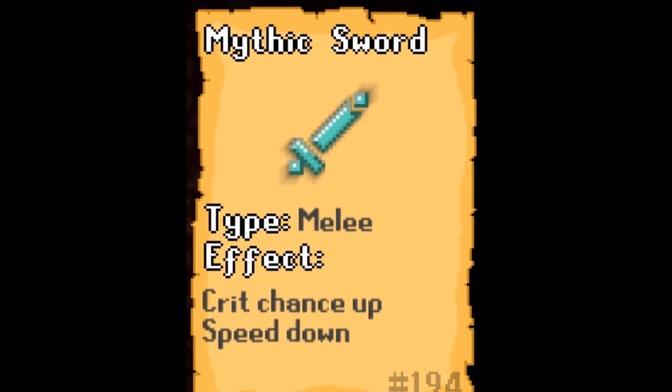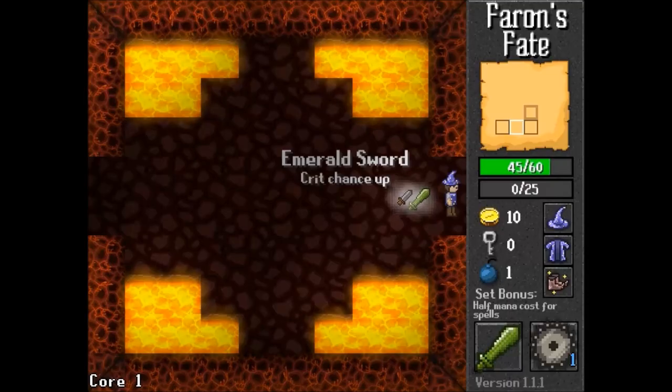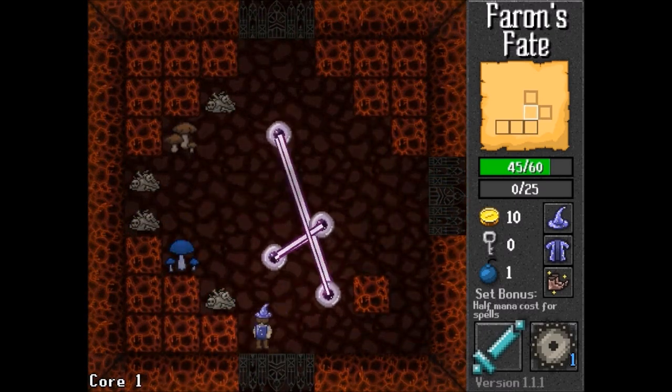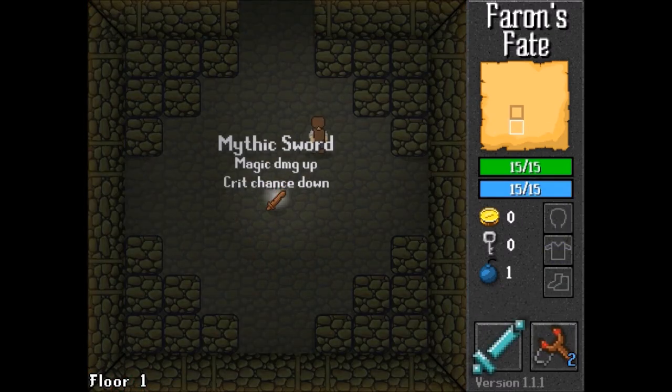Number 6: The Mythic Sword. The Mythic Sword is more interesting than it is powerful. Every time you find it, the Mythic Sword has completely random effects. It can modify damage, magic, knockback, speed, and more.